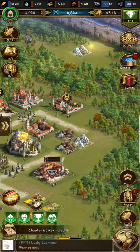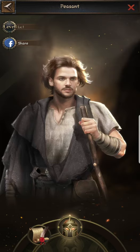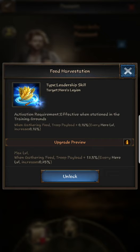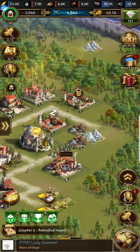When you unlock the first missions, you'll get a hero. Don't forget to station it. Always pay attention to your heroes — for example, this one gives more lumber for rapid production. Green heroes aren't that impactful, but purple ones are very nice. That's what you're looking for: use your purple heroes and medals to maximize production.